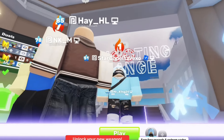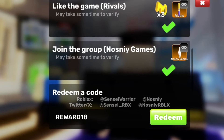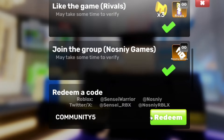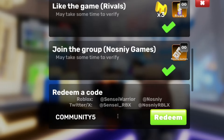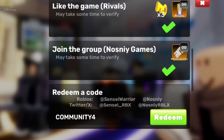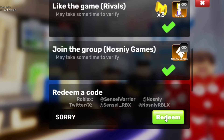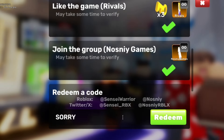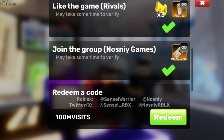Now we're going to be redeeming all of the codes. By redeeming every single working code: we got community5 — redeem the community5 code, that will give you a skin. We also got the community4 code. Another code is the sorry code. A lot of the other codes are expired by the looks of it — 100k visits and many others are now expired.